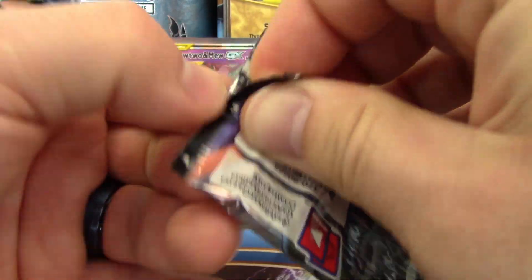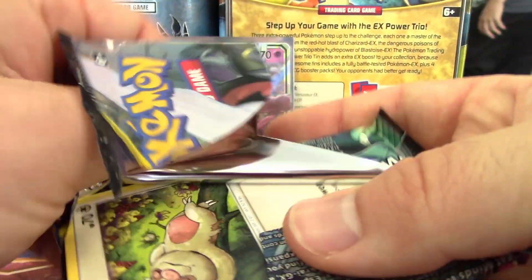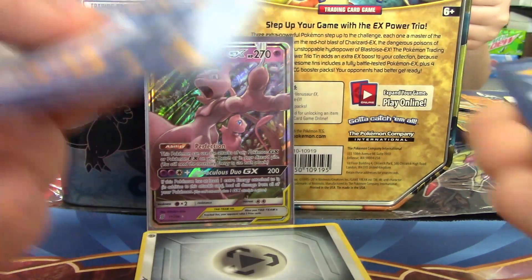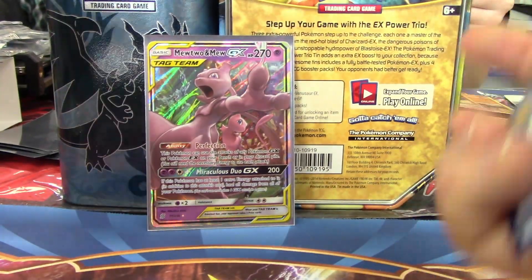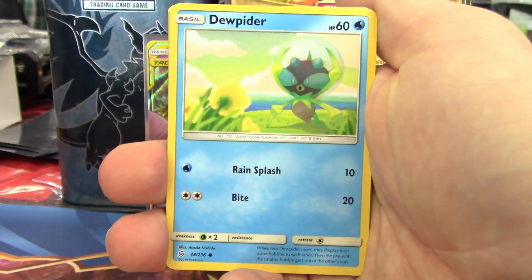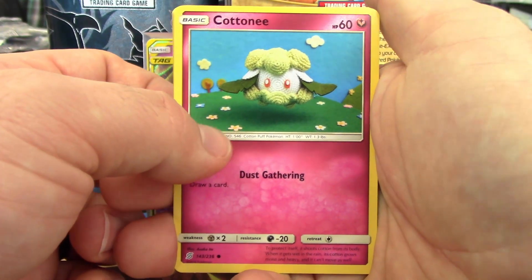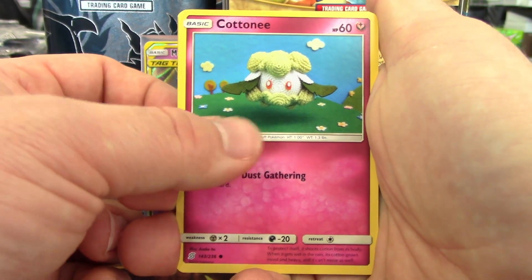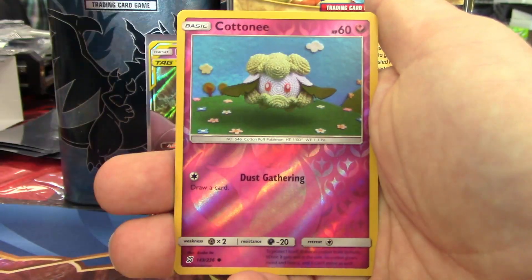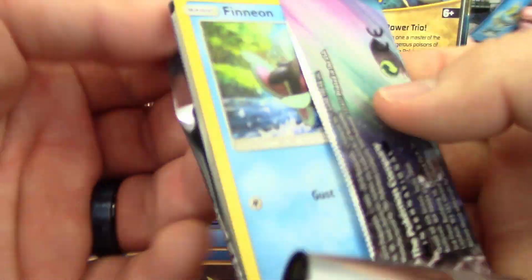Overall the pull ratios at our table seem to be pretty darn good. Second pack: Cotney is a perfect fit. We got Hapu, Magnetop, Sableye, Reverse Cotney, and another Medicham to go along with the ones from the build and battle deck.